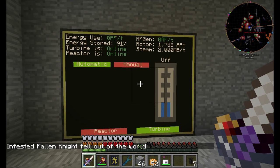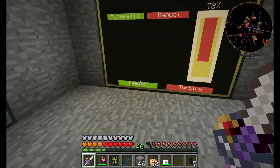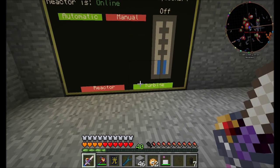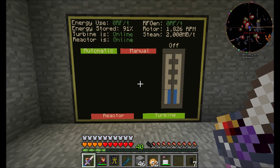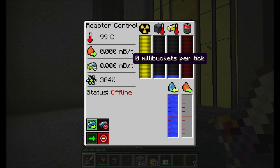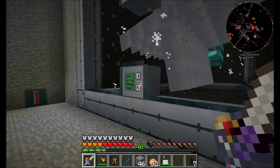So we should be getting to that 1,840 RPM mark. Our reactor is currently online, but when the turbine hits that nice spot right around 1,840 RPM — which is what I had it set to — it should turn off the reactor. Ta-da! Reactor is offline, which means we're no longer using fuel. No more fuel being produced, no more steam being produced.